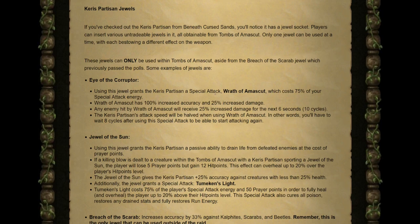The second Raids 3-only jewel is the Jewel of the Sun, which grants the Keris Partisan a passive ability to drain life from defeated enemies at a cost of prayer points. If a killing blow is dealt within the Tombs with the Jewel of the Sun equipped, the player loses 5 prayer points but gains 12 HP — and this can overheal up to 20% above max hit points. The jewel also grants plus 25% accuracy against creatures below 25% health. Its special attack, Tumeken's Light, costs 75% special attack energy and 50% of your prayer points, but fully heals and overheals you 20% over your HP, cures all poison, restores drained stats, and fully restores run energy.